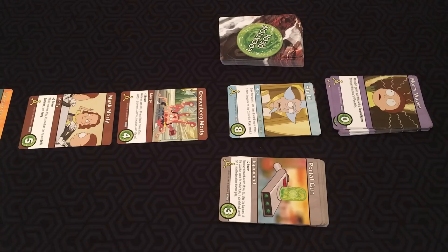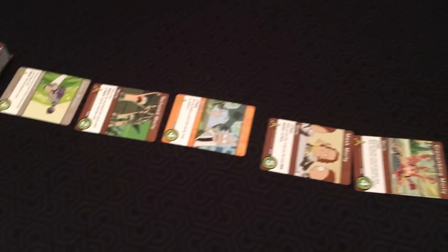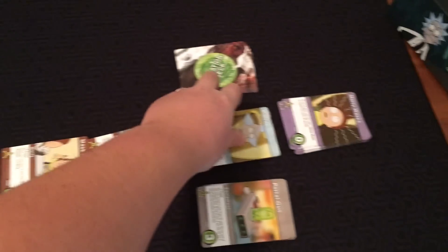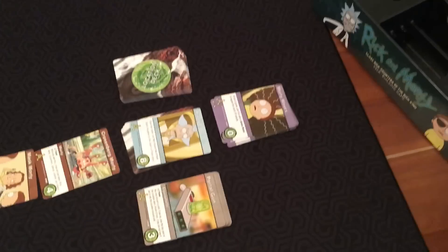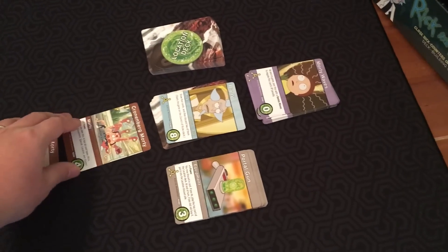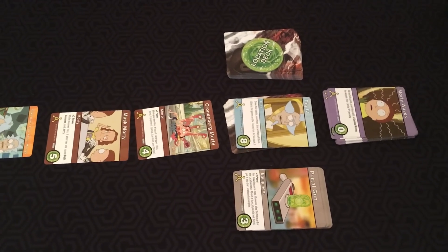The basic concept of the game is still the same. You play cards to get power, and when you get power you can use that power to either buy cards from the lineup — these five cards over here that get replenished from the main deck — or you can also use power to defeat Ricks. Whoever gets the most victory points at the end of the game is still the winner.